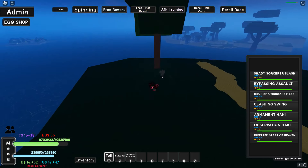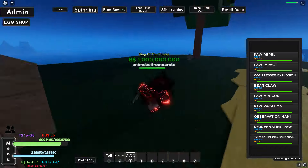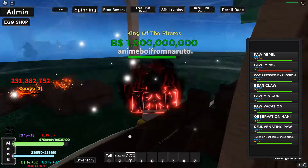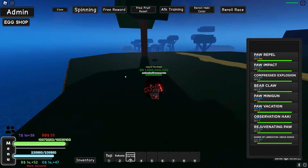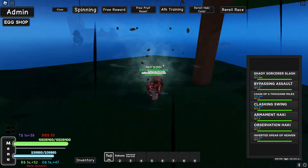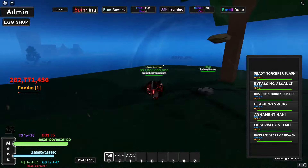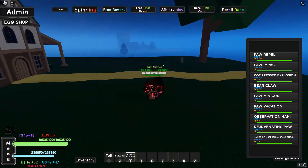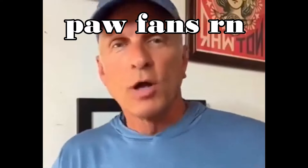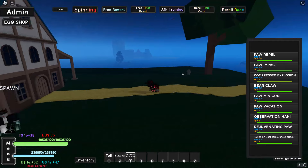Wait, it might be almost the same. Basically almost the same, but Toji is still a bit stronger - Toji is hella overpowered though. Paw Impact - I accidentally used it on the blacksmith, but let's ignore that. How much does Toji's move do? 282 million. How much does this one do? 300 million. Okay, the Paw Fruit - it's the one piece.